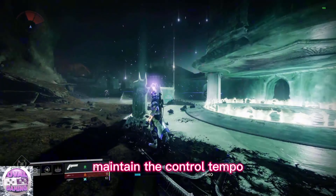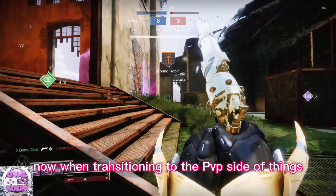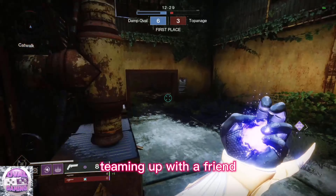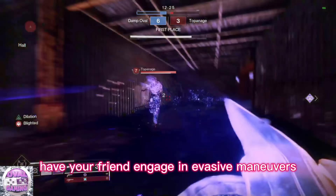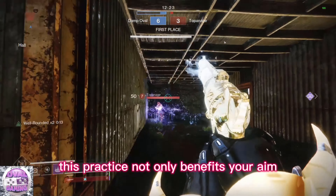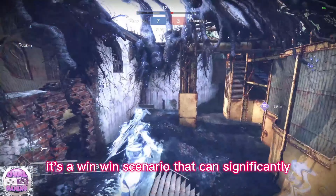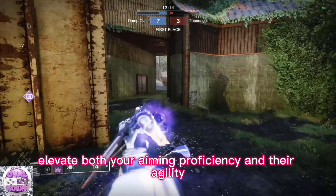Maintain a controlled tempo with a focus on achieving precise headshots. When transitioning to PvP, a highly recommended practice involves teaming up with a friend — have your friend engage in evasive maneuvers as you attempt to hit them. This practice not only benefits your aim but also hones your friend's movement skills, making it a win-win scenario that can significantly elevate both your aiming proficiency and their agility.